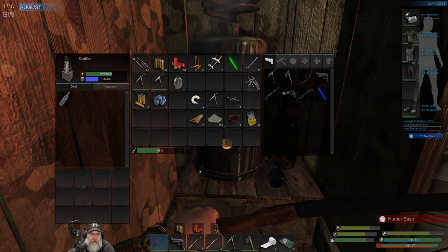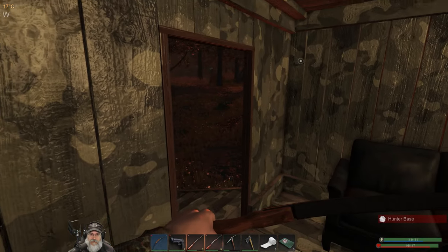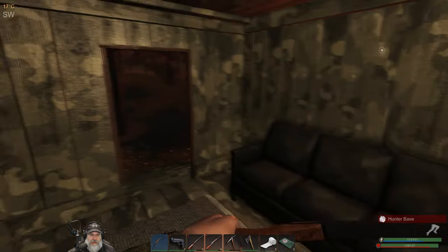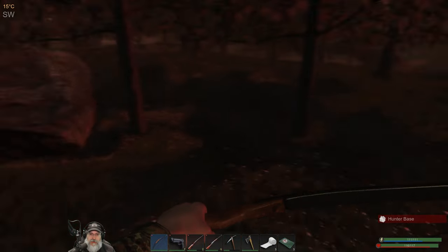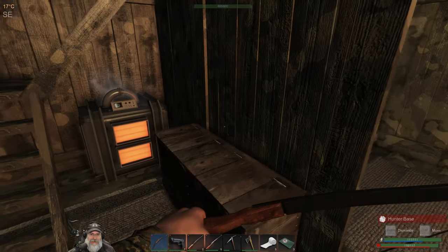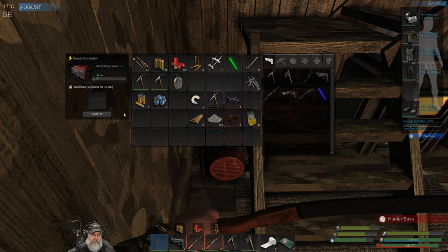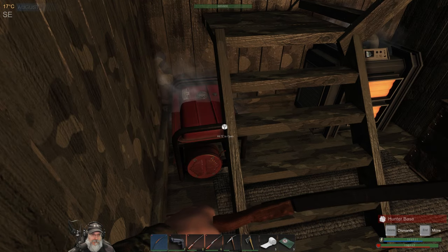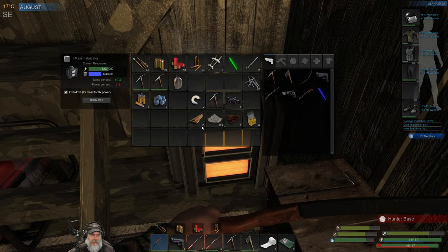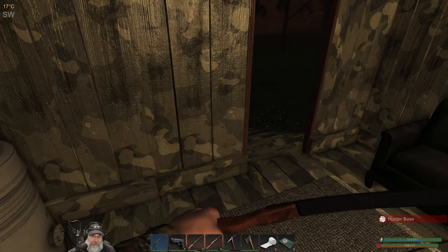We're just going to stay here. Worst case scenario they respawn and we fight them - they should spawn outside. We'll fight them from their own base. That's funny. That's overdriving and this is sucking all their power down. If we actually do end up killing them again tonight, we could come and use their stuff.